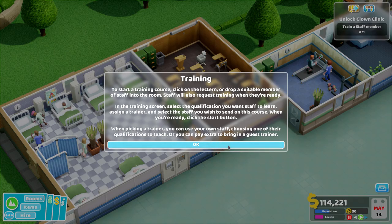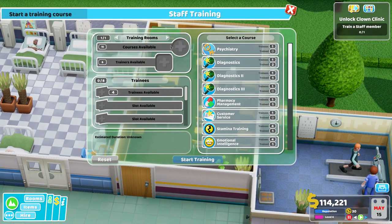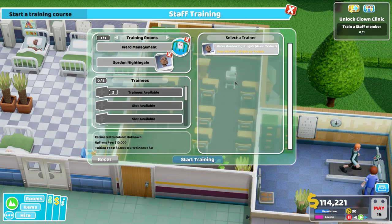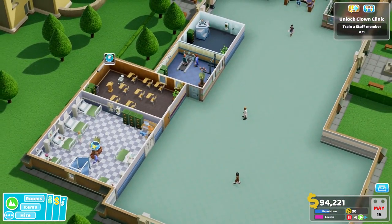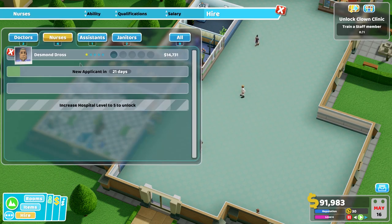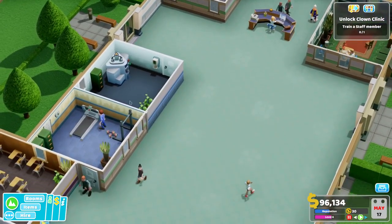To start a training course, click on the lectern or drop a suitable staff member into the room. When picking a trainer, you can use your own staff's qualifications or pay extra to bring in a guest trainer. Let's go with ward management — no one's got it and we've got two trainees who want that. Guest trainer: 10,000 plus 5,000 per trainee. Start training! I probably need some more nurses now — and another assistant just in case.